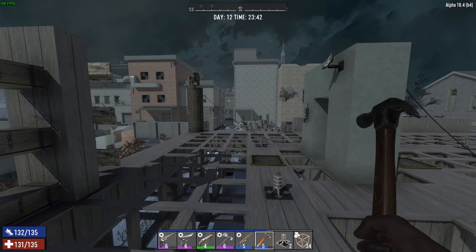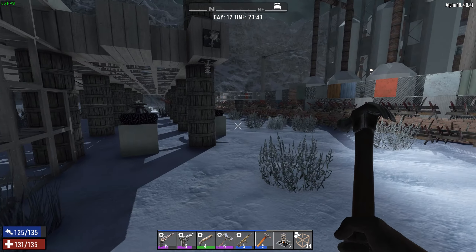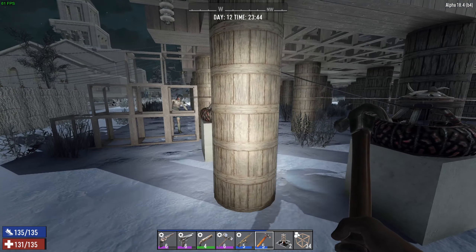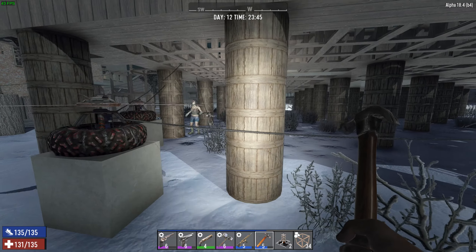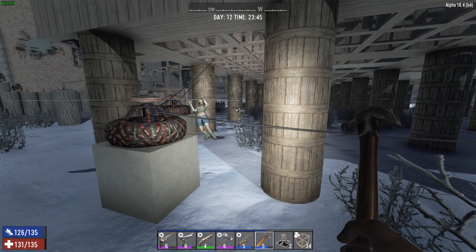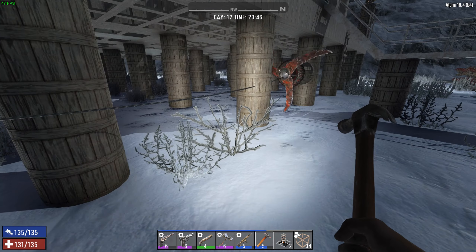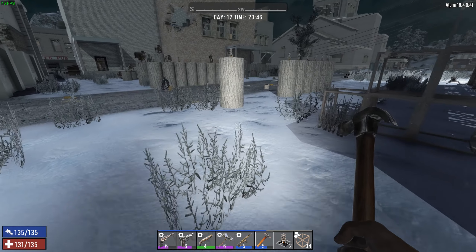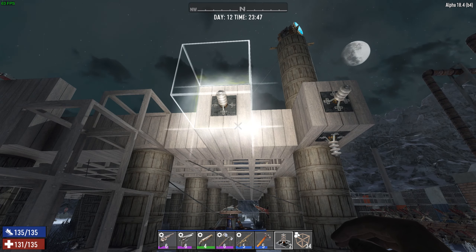We've got six spotlights for the building test and three spotlights for the wall test. We're going to continue and move on to the wall test now. For this one, I was going to have these two go to that relay over there - let's see if this works.